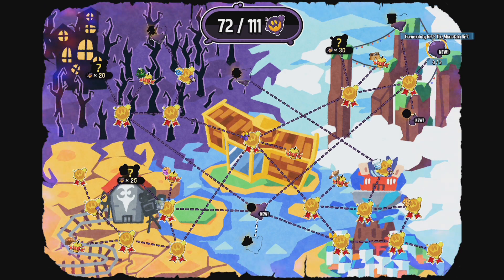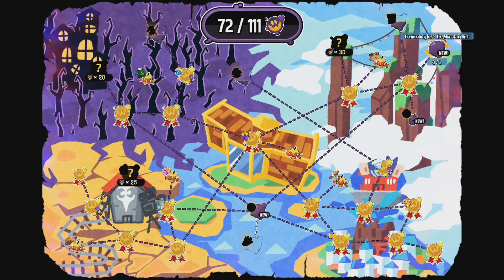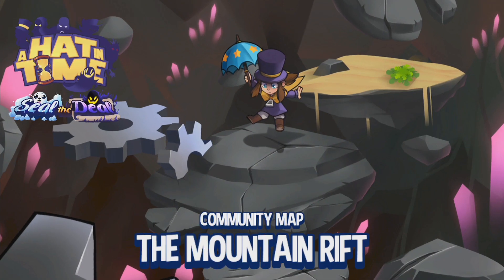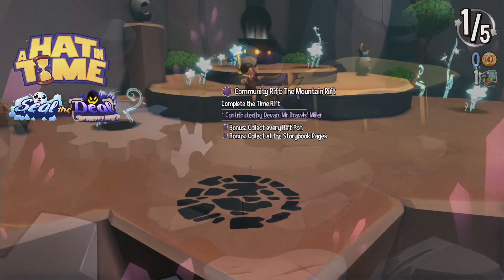The Community Rift — the Mountain Rift. Same thing as before: it's a Purple Rift, Collective Rift Pond, and All Story Pages. That's pretty much all it is. It's just a Purple Time Rift — grab everything. Collective Pond — what you'd expect!